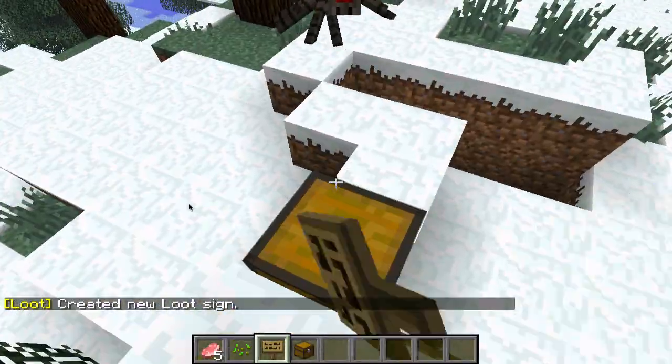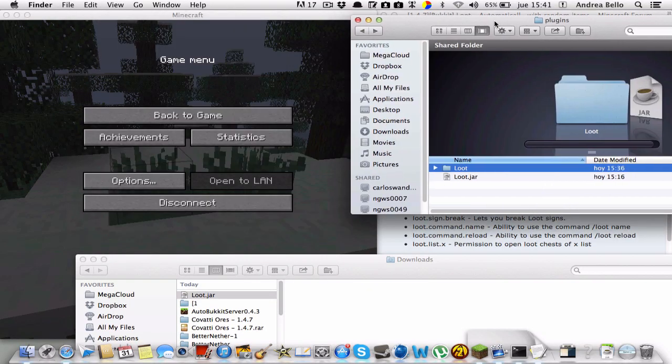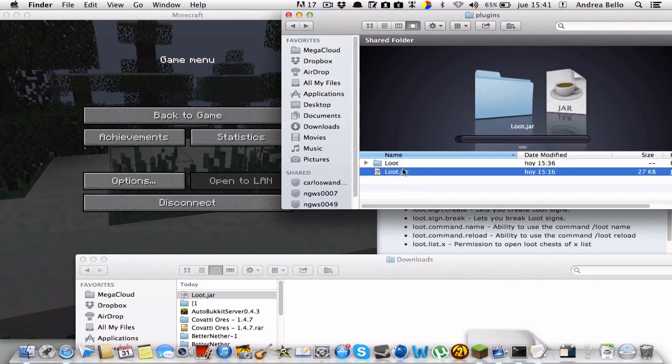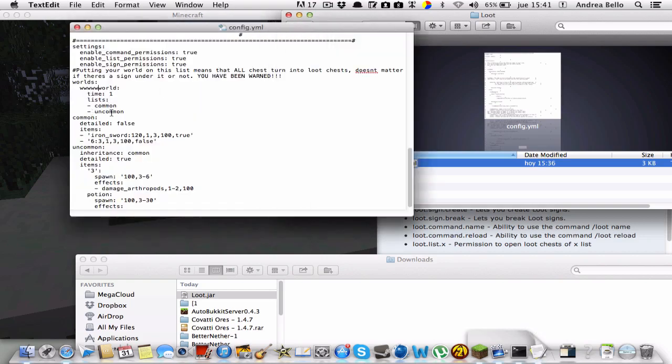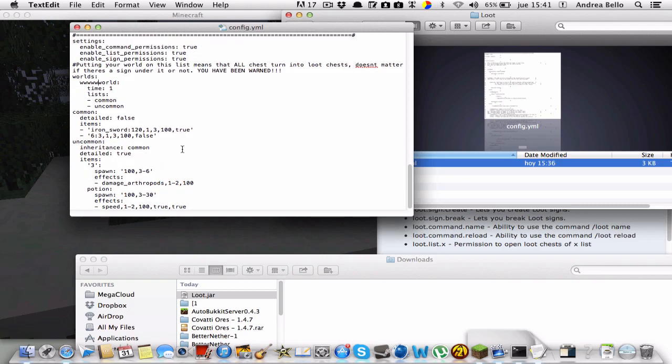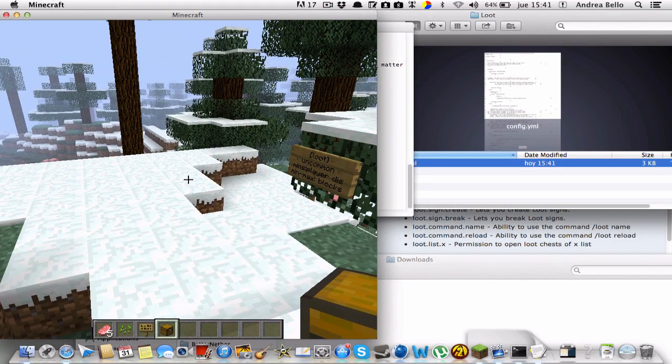I'm basically going to wait a minute and be back. Moving on to the second part of this tutorial — after installing your LootDraw and restarting your server, you will find a config.yml file. Open that up with text edit and it's basically telling you the pre-made list, and you can make more. You can set up your world — I had it set up before.